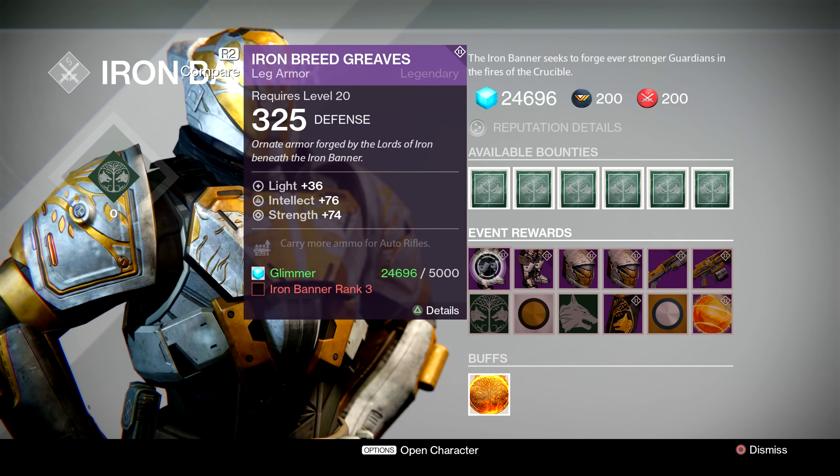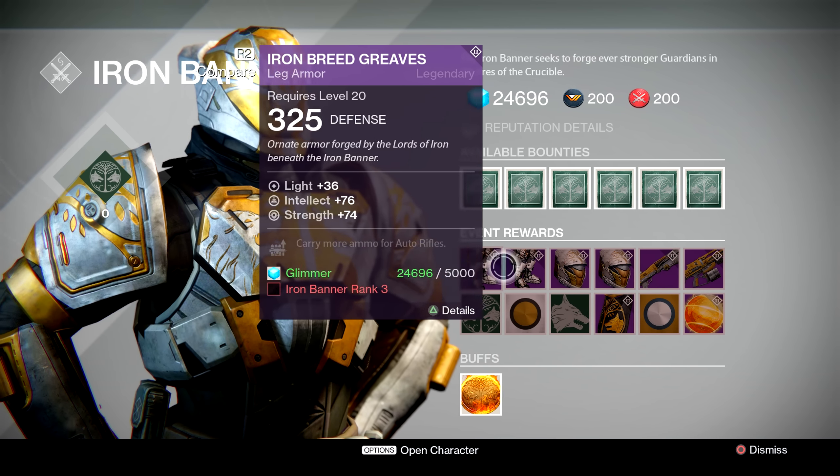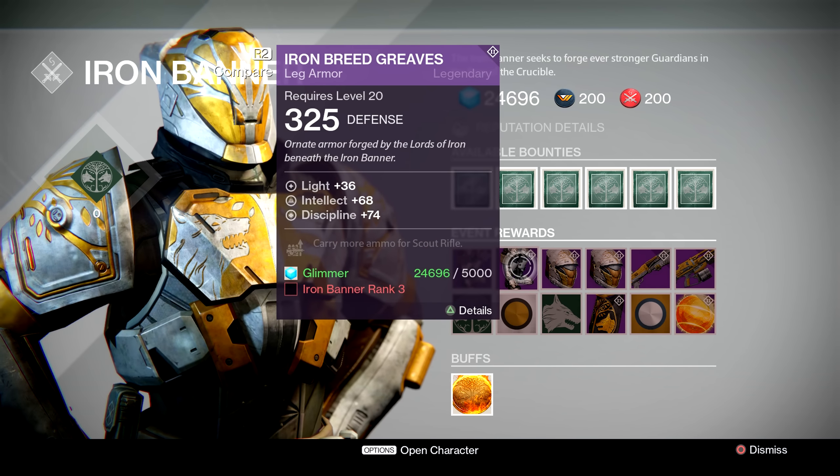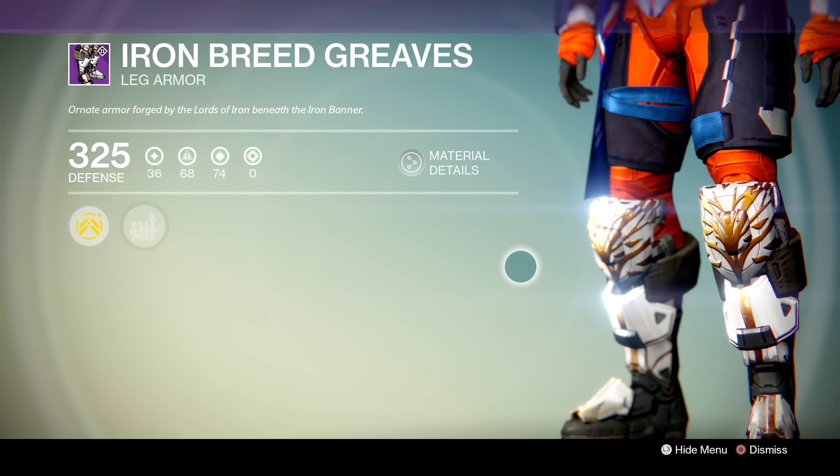I never quite understood why the Iron Banner boots still don't have a heavy ammo buff. So really in my opinion there's no point in getting these boots, unless of course you want the style points. They do come with an auto rifle and a scout rifle buff respectively between them.